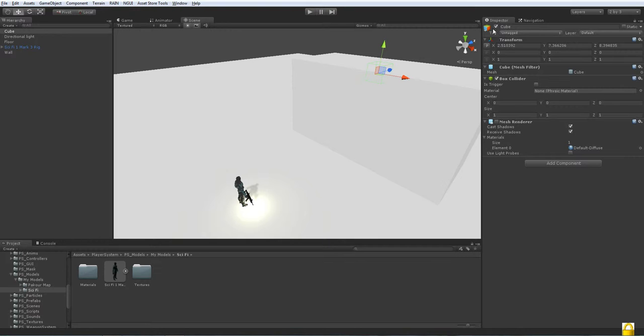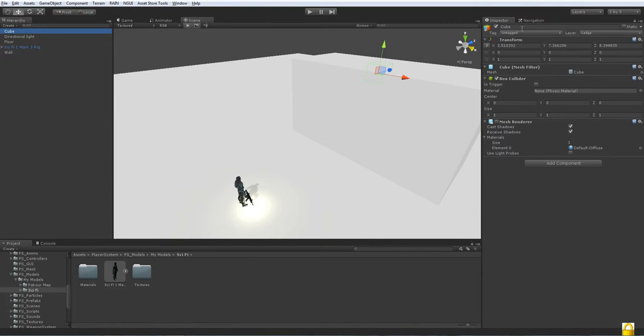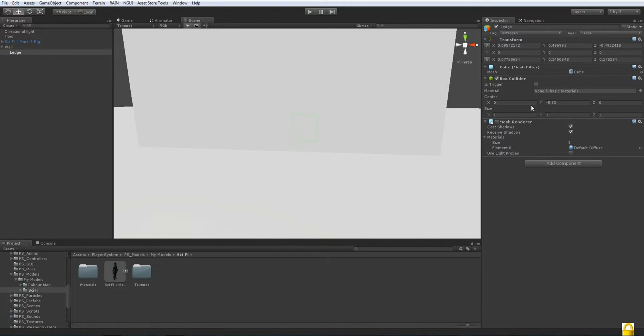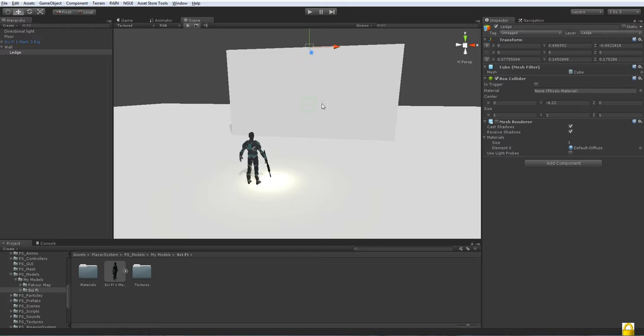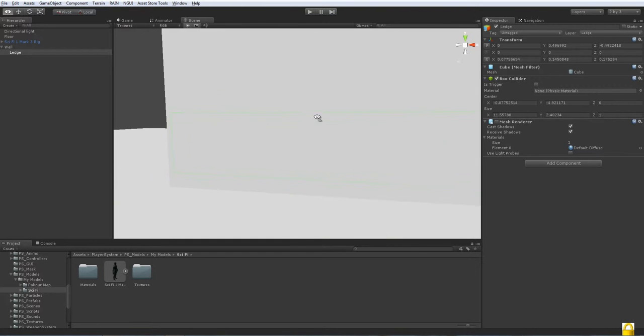We're also going to set this object's layer to 'Ledge'. Go to Add Layers — I'll use the 30th layer and name it 'Ledge'. Parent it to the wall (not strictly necessary but helpful). Then move the cube down to the right position — not too far down, just slightly. Make sure the X and Y axes are aligned correctly, and position the cube to define how far from the ledge the player can initiate the climb.